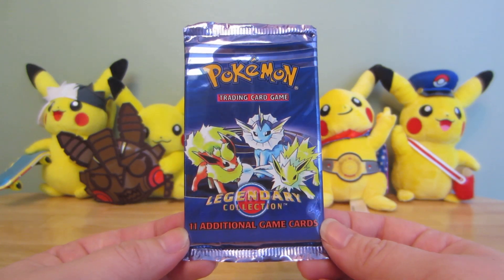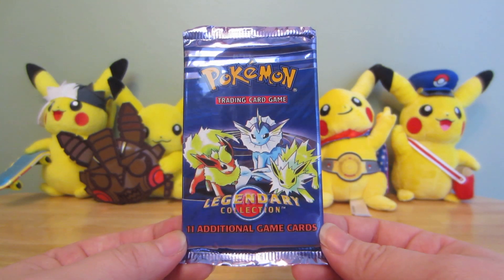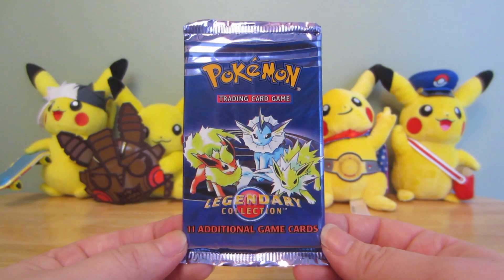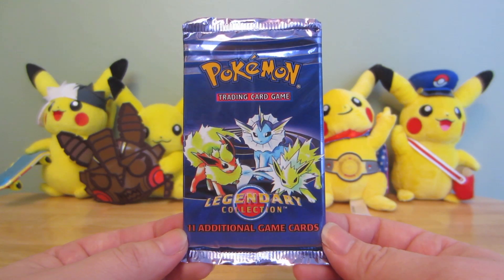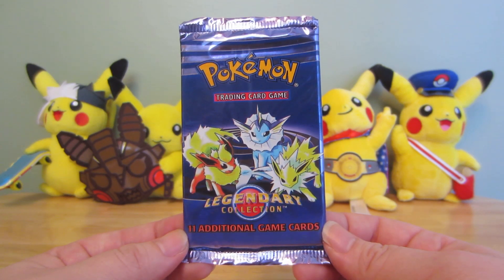It's called Legendary Collection. It does have some reprints — well, it's all reprints, to an extent. They change up some of the holo stuff, which is cool. It's got Base Set, Jungle, Fossil, and Rocket reprints.